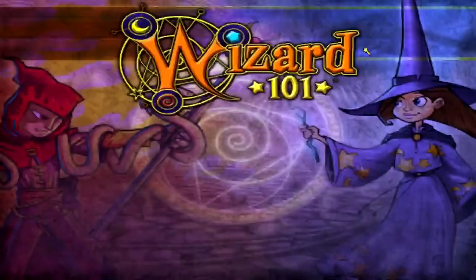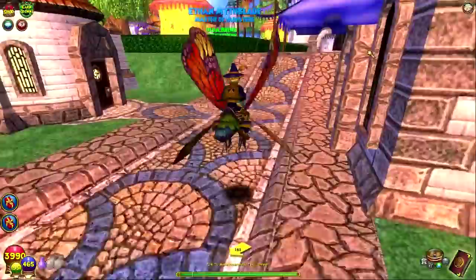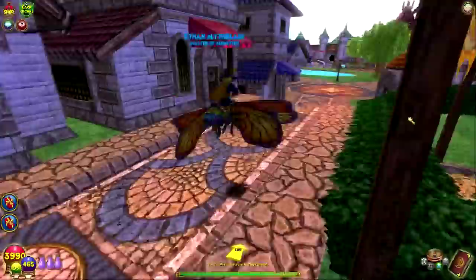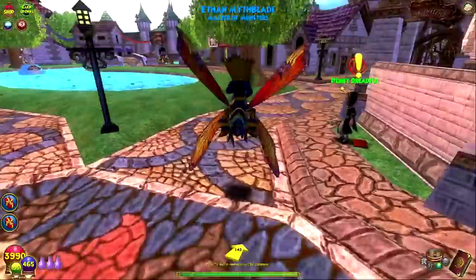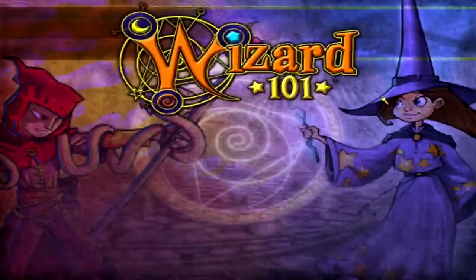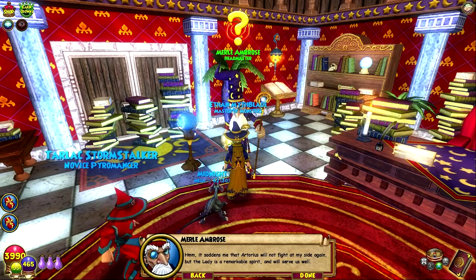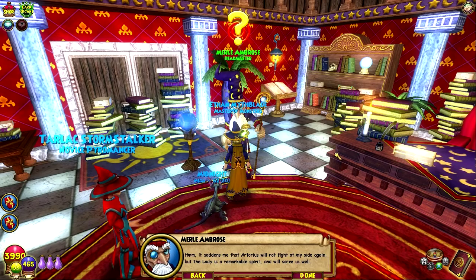We're moving. We have 4,000 health. Our damage and resist is, I believe, really good going into Khrysalis. But the world itself is still really, really intense. For those who have never been, it is definitely an eye-opener. Meryl — that was quick. You flew with the speed of Gamma's wings. What did they say? I'm pleased to hear Inyonga White Stripes will join us. Excellent work. And what of Avalon? It saddens me that Artorius will not fight at my side again, but the Lady is a remarkable spirit and will serve us well. We leveled up! Now we have finished our preparations. Morganthe has retreated to the shadow web at the center of the world of Khrysalis.